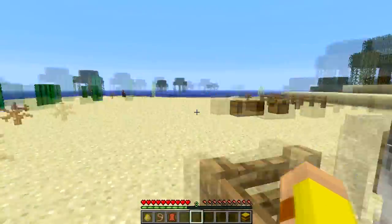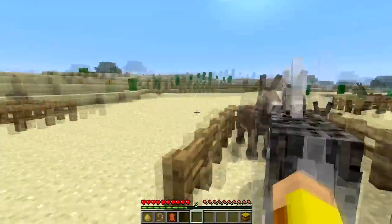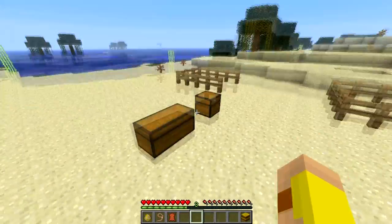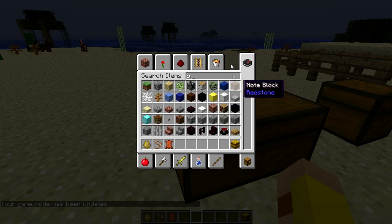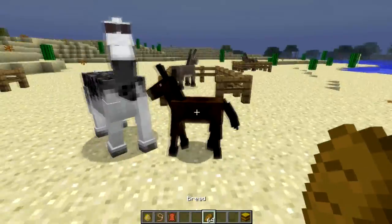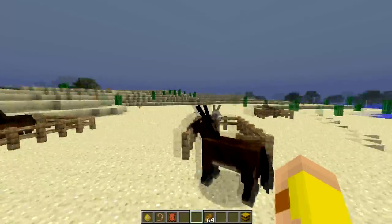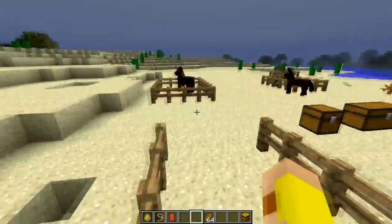Look how beautiful that little thing is! When he grows up he'll be about the same size as a horse, but he's got those little donkey ears. He can be ridden and can have chests put on him. These don't spawn automatically — you have to breed them to get one. Let's feed him some bread to make him grow up fast. There he is — a full-grown donkey, a little bit smaller than the horses but with those goofy ears.